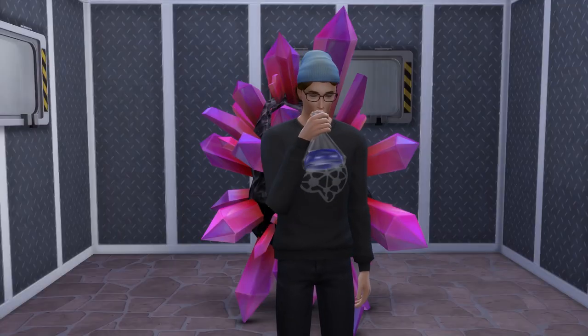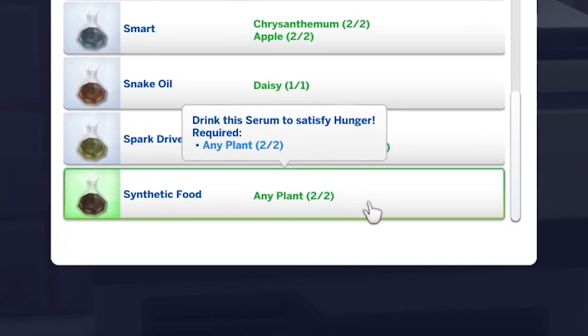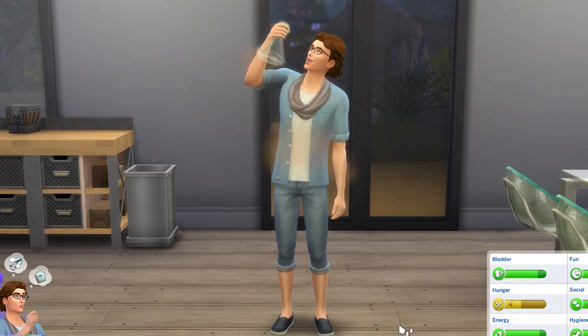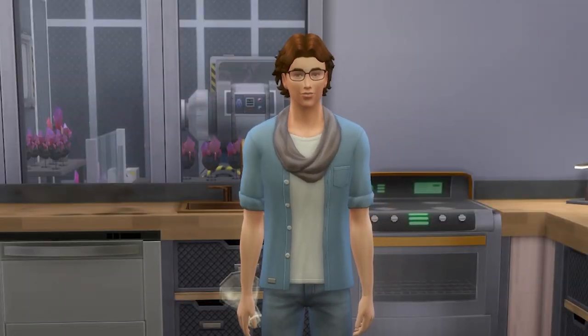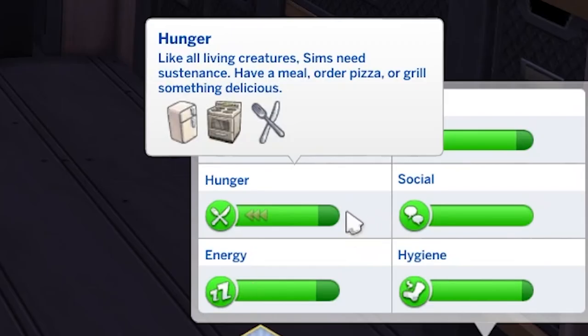First up is the synthetic food serum, which you can unlock at level 1 in the scientist career. The positive effect of this is filling your sim's hunger need to full, whereas the tainted effect is that your sim will gain a 4-hour uncomfortable +2 moodlet, during which time their hunger need will deplete super quickly.